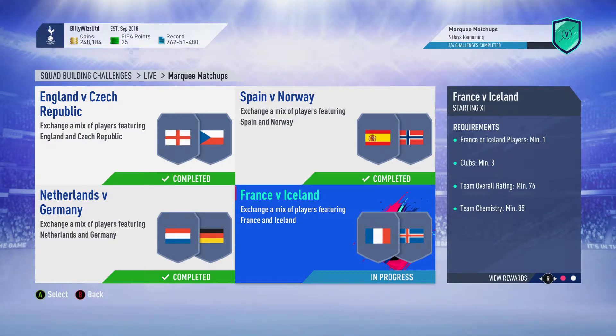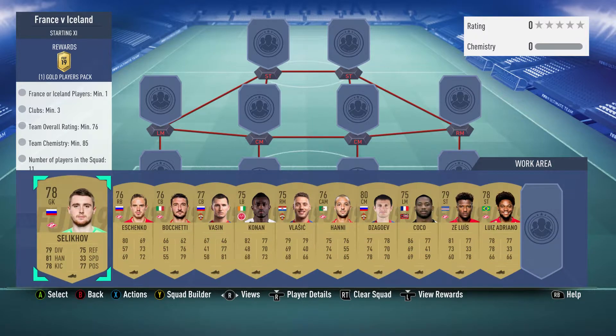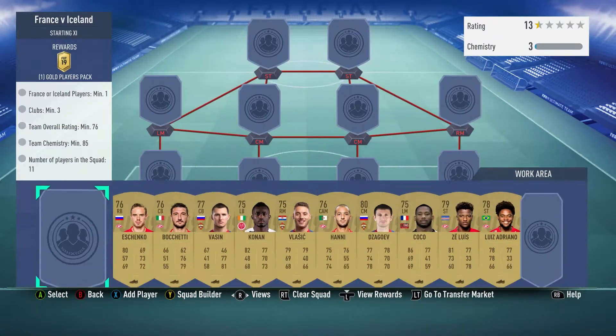Billy with Gamer back online and we're doing the France vs Iceland squad builder — the last one in the marquee matchups. We get the gold players pack and this team cost between 6 and 7 thousand, no loyalty, no position changes. In goal we've got Alexander Salikov, bought for 400, he plays for Spartak Moscow in the Russian first league.